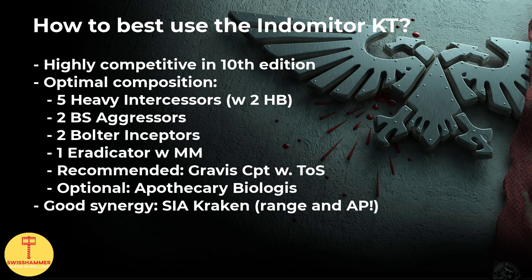I think the two Aggressors are required to give the Kill Team a bit of a melee punch as well. I would recommend attaching the Gravis Captain with the Thief of Secrets. While the Indometer Kill Team will primarily be focused on shooting — preferably with Special Issue Ammunition — adding a Gravis Captain with Thief of Secrets plus the two Aggressors will make this a significant melee threat as well. We also want the Captain for the potential free access to the Teleportarium stratagem, which really helps with such a slow Kill Team. One could also consider an Apothecary Biologis in order to further increase the damage output.